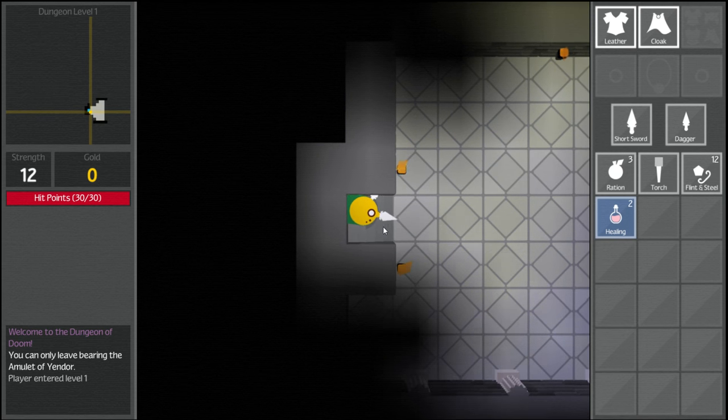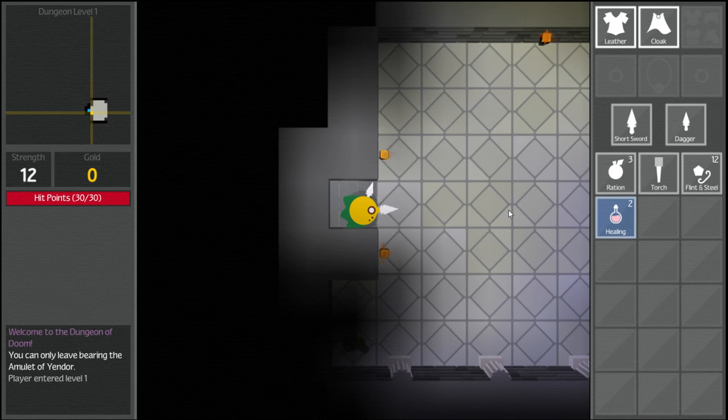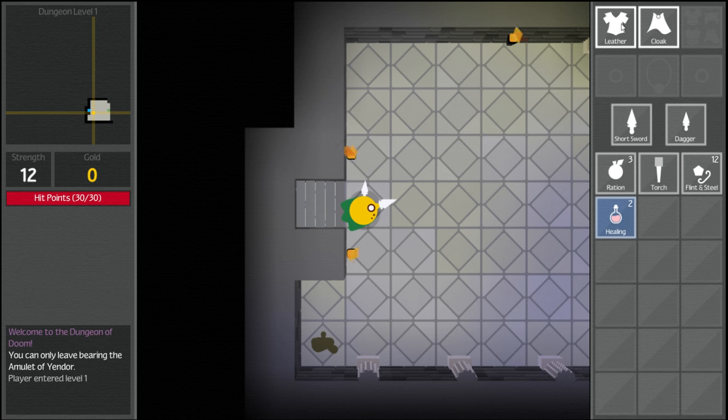So let's go in the dungeon. We use WASD to walk around. We are the yellow guy, as you can see. The mouse sort of points at us. To fight, we can either run into something or click and lunge at it. We have a short sword in our left hand and a dagger in our right. We're wearing a cloak and some leather armor. In our pack: flint steel, a torch, three rations, and two healing potions.